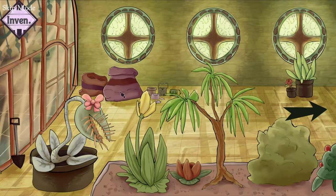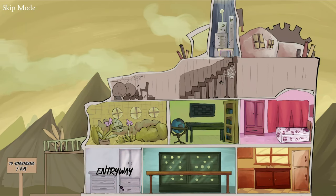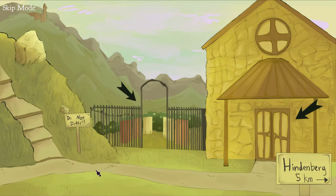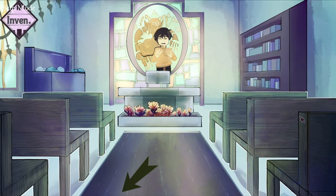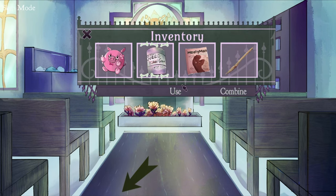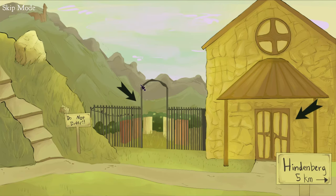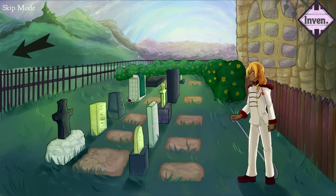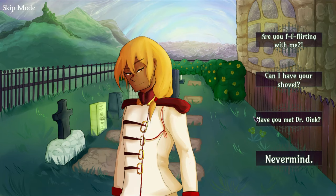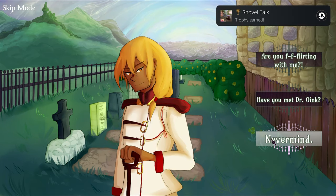Pick up the plant grower again, then exit, and head back to the church area. Enter the church, and use the can of plant grower on the flowers inside. Exit, then head into the graveyard. Click on the graves once, then talk to the guy, and choose the second option to ask for the shovel for a trophy, and finally choose never mind.